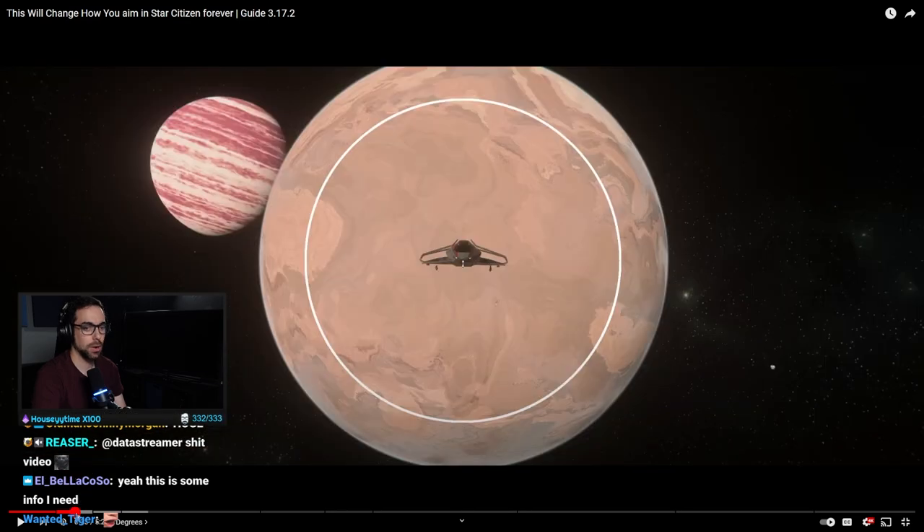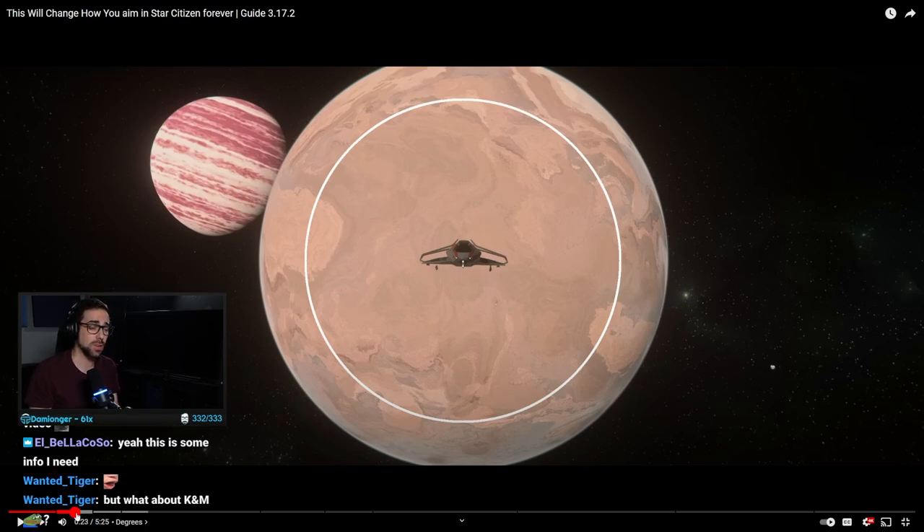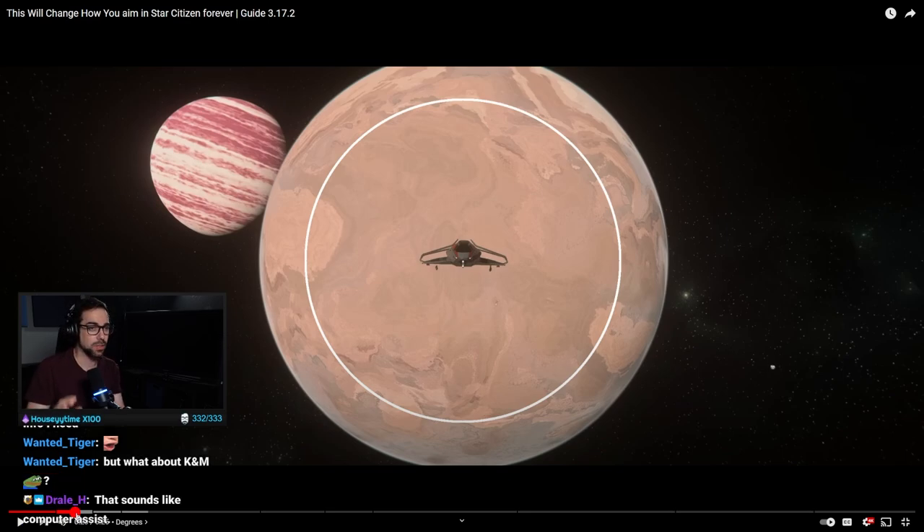What ESP does is it basically makes your joystick way less sensitive when you're around the ship, to kind of improve accuracy and bring it in line with mouse and keyboard accuracy. It's my understanding that the top pilots are actually using mouse and keyboard nowadays. Mouse and keyboard used to be, back in the Arena Commander days, so far and beyond a massive advantage over joystick users that CIG implemented ESP specifically to try to combat that.